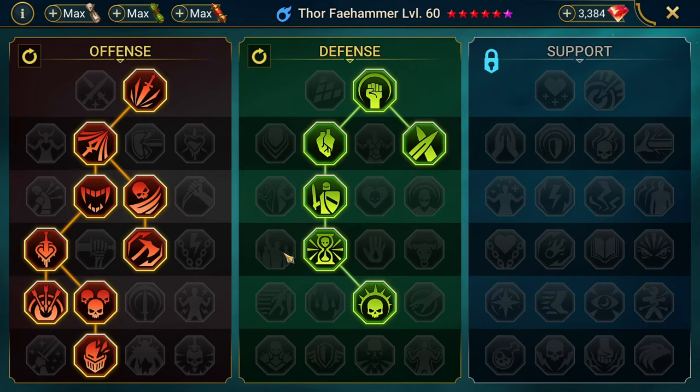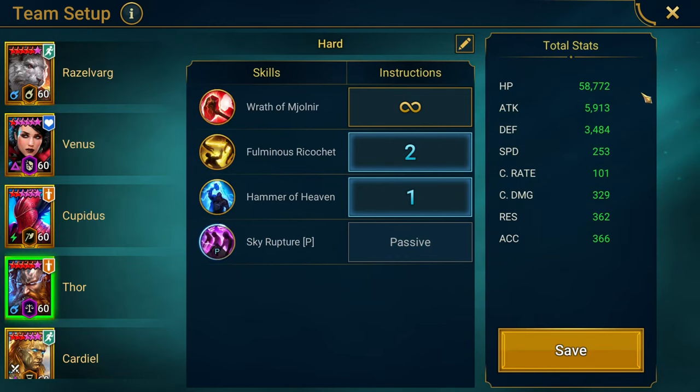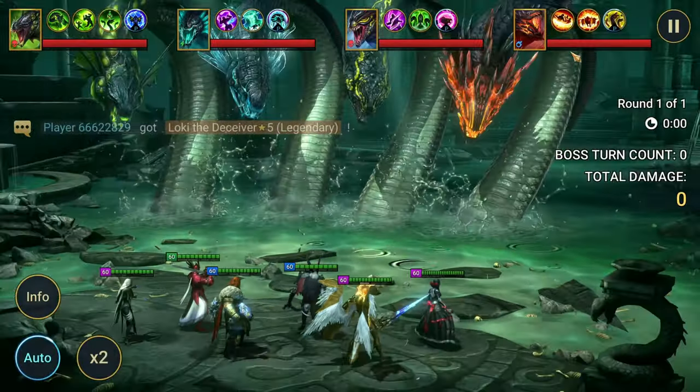These are the masteries — taking Helm Smasher and counterattack masteries, pretty standard for nukers. It's also worth pointing out the true stats, because when you go into Hydra with live arena points, it's actually going to be closer to 6000 attack, 253 speed, 329% crit damage, and 366 accuracy.